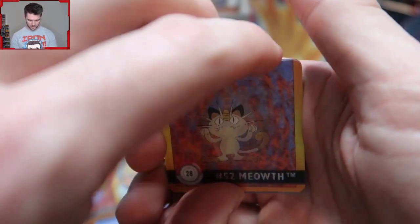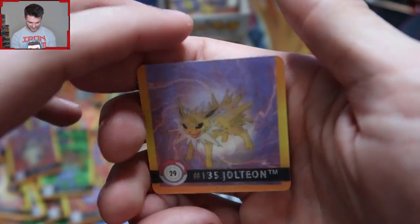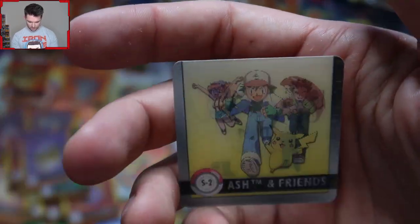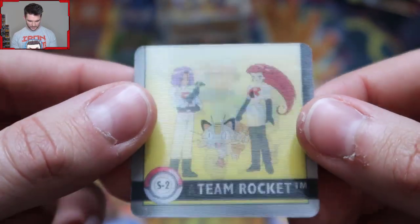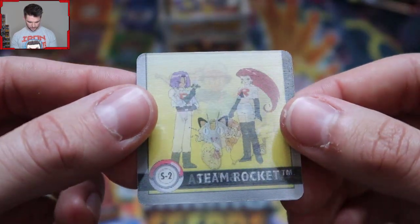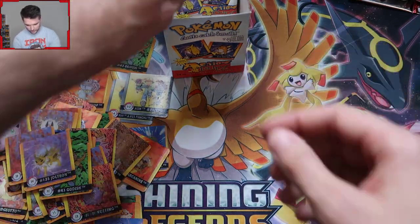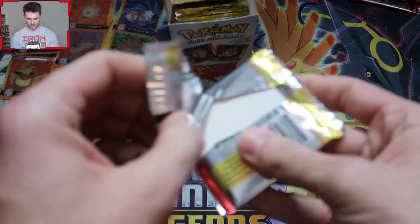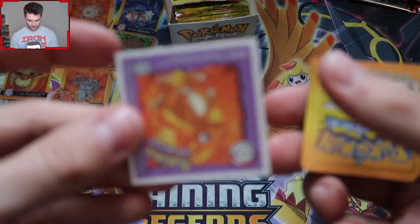I need to go over to a checklist after this. Eevee into Jolteon — cool! We just need to have a Vaporeon now. And we got Ash, Pikachu, Brock, and Misty, and then we got Team Rocket. So we've gotten two of the special ones — that's S2 and S4. I guess there's a one and a three.